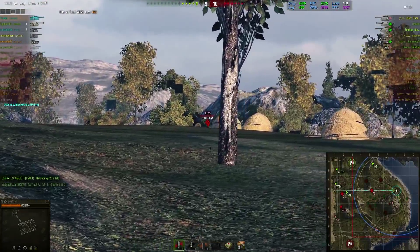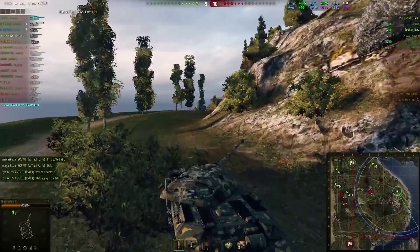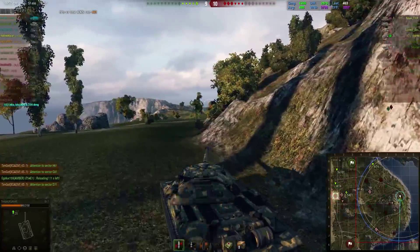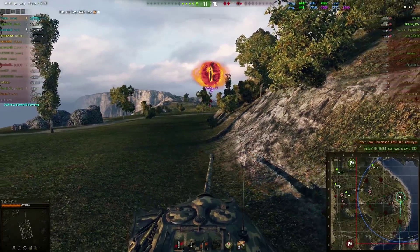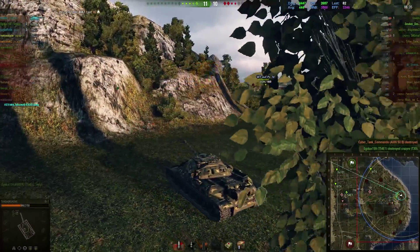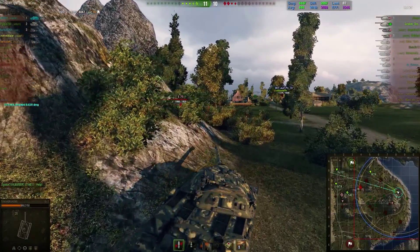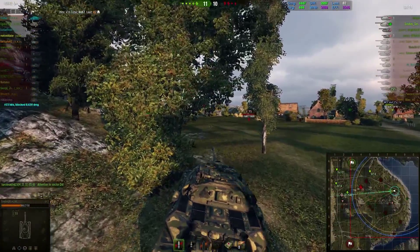I check my position up here first so I don't get flanked from two sides. There is nobody here, so I can go around and hopefully kill the 50B. From this position I cannot get flanked right now. I know the 50B is probably going for the flank arena on me — that's why I'm falling back. And there he goes, exactly as I expected. He bounces his shot and I kill him off. That's a really good trick if you want to get somebody in the open, especially the 50B.